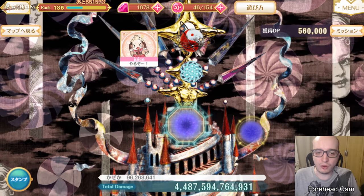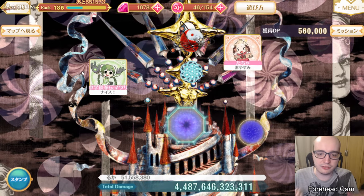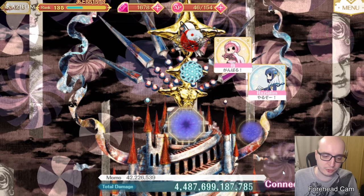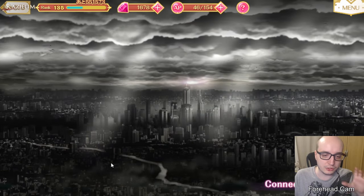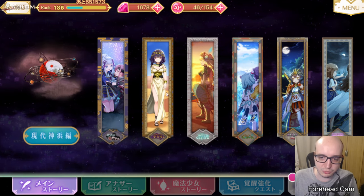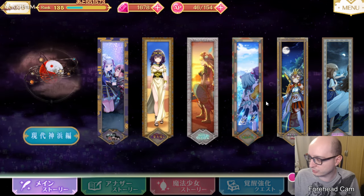If you haven't completed all of the Puella Historia events yet, you will actually be taken to a different screen. Instead of the Pillar of Tomorrow screen, you will be taken to the Puella Historia screen, where you're basically told to play every single one of the Puella Historia events that you see in front of you.